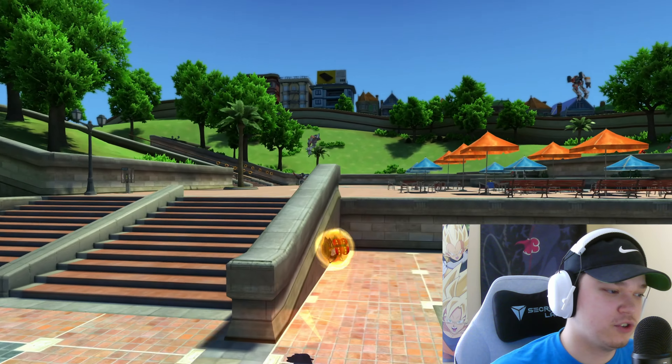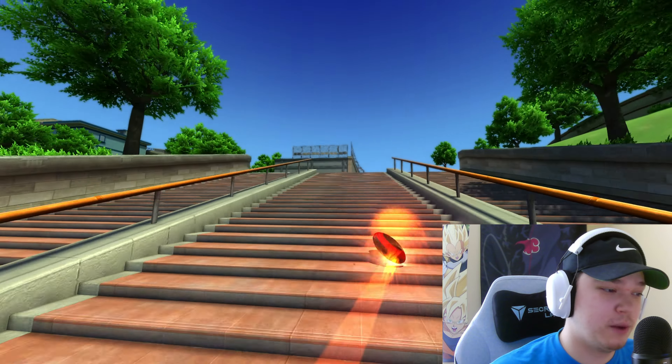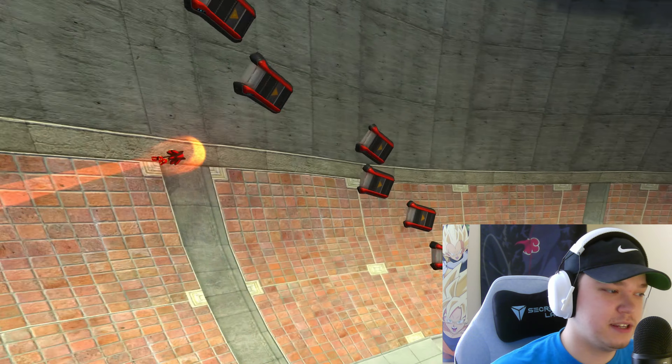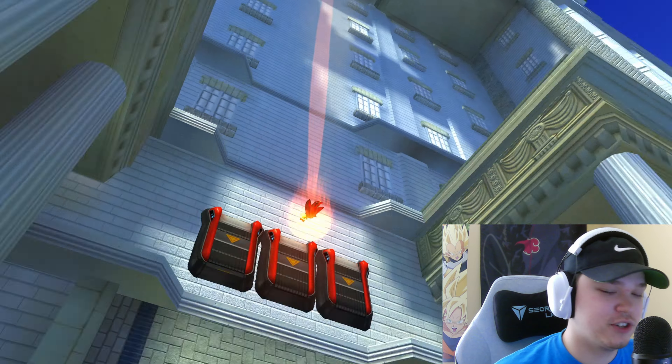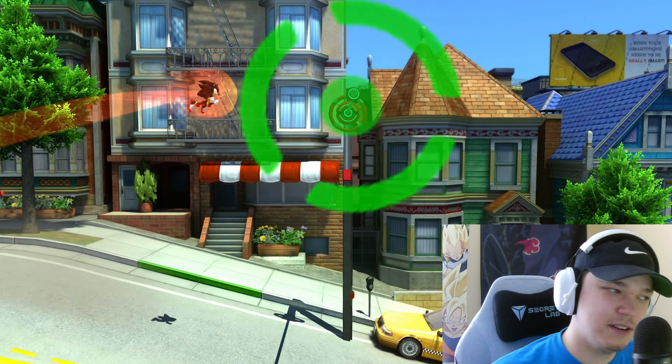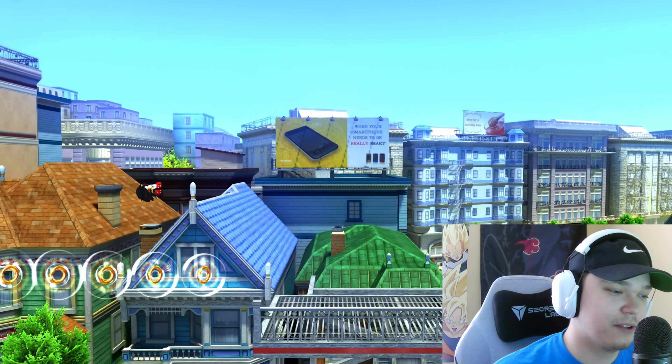You can also notice on his rocket shoes that his skates actually glow up, which is a super good detail that Darkman decided to add. There have been a lot of Shadow mods added in Generations over the years, but there's never been one that's been super detailed like this one.